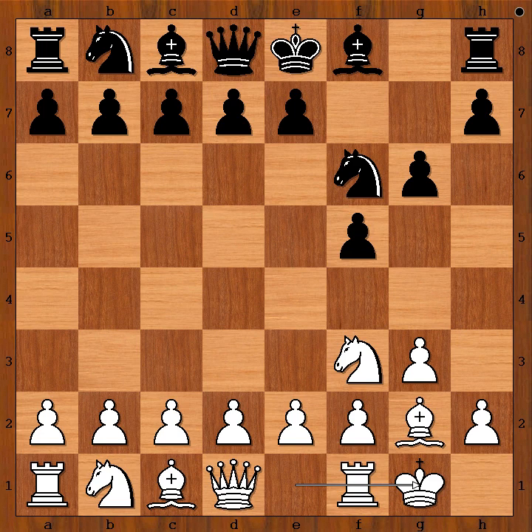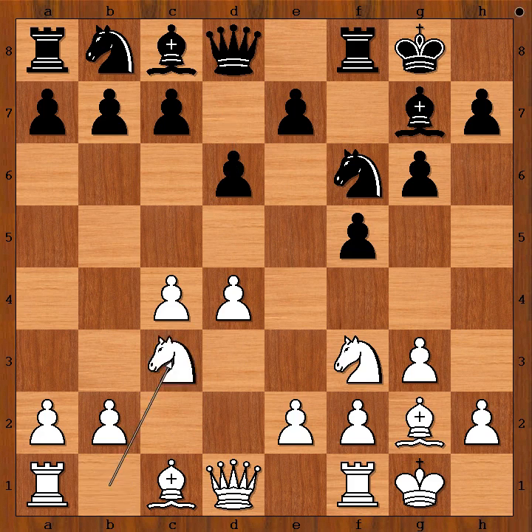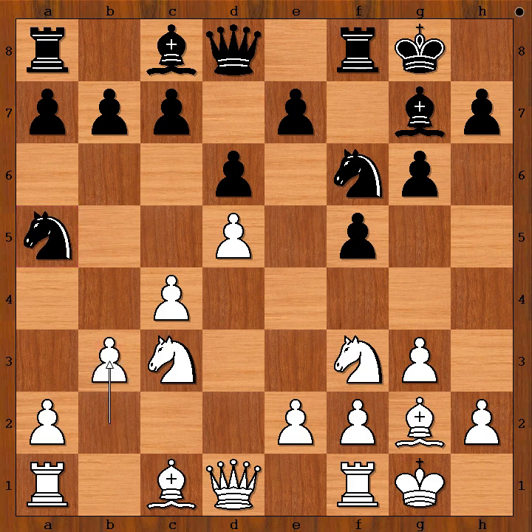Rapport castled kingside. Bg7, c4, and Seres castled kingside too. D4, d6, Nc3, Nc6, d5 — attacking the knight. Nf5, attacking the pawn on c4 and provoking b3. B3 was played.